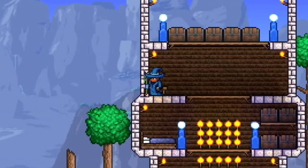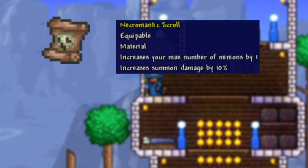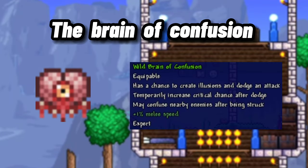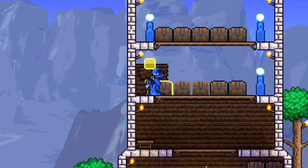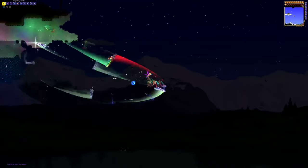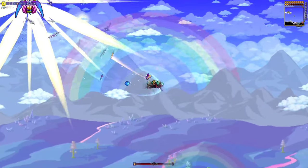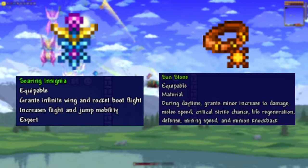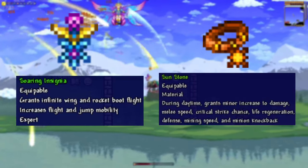And finally, for the accessories, I recommend using the Master Ninja for its dodge ability, the Necromantic Scroll and Papyrus Scarab for the extra minion slot and damage, and the Brain of Confusion for its dodge effect. The final two slots will depend on which form you're going up against. If you're going up against the Night form, I recommend using the Moon and Celestial Stone for all of their stat buffs. But if you are going up against the Daytime form, I recommend the Soaring Insignia for its Infinite Flight ability, which will drop from the Empress of Light in Expert mode, and the Sun Stone for its stat buffs.